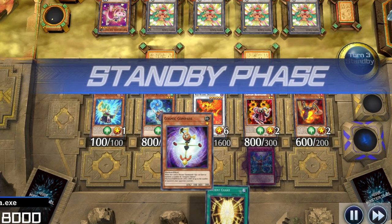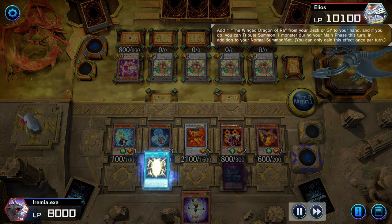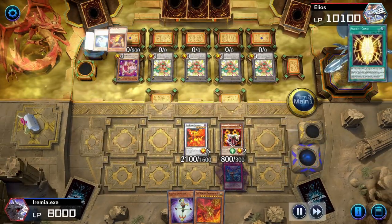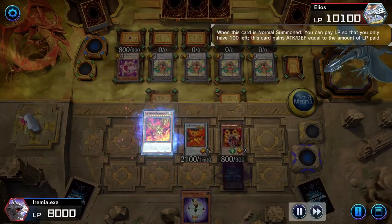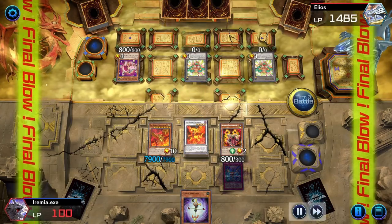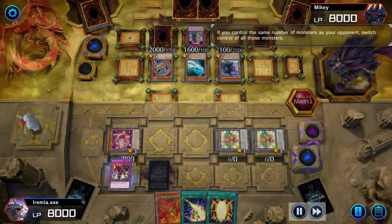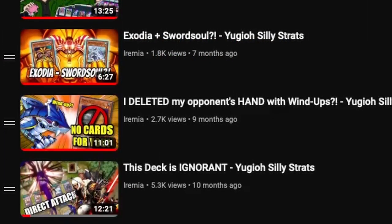Cosmic Compass, are you here only to remind people to hit the like button? Yes! Well, I can't argue with that. Activate Ancient Chant to search the one and only Winged Dragon of Ra. While the hippo tokens can't be tributed, our opponent's monsters certainly can be. So tribute three resonators to summon Ra, and then pay all but 100 life points to pump up Ra's attack and swing for the win. You might think this strategy is silly and would never work consistently, but that is the name of the series, after all.